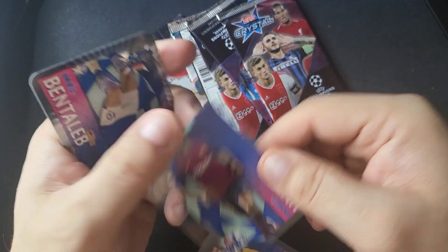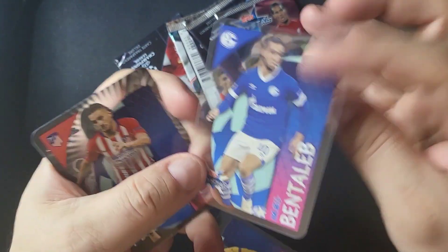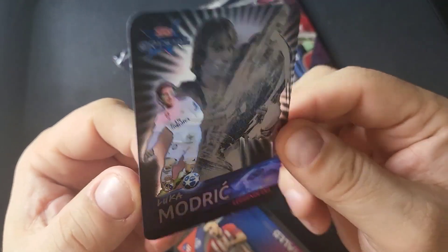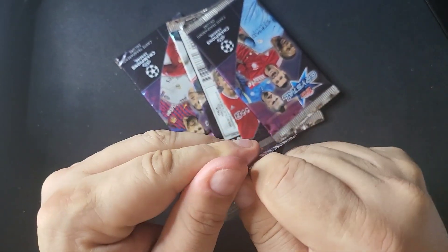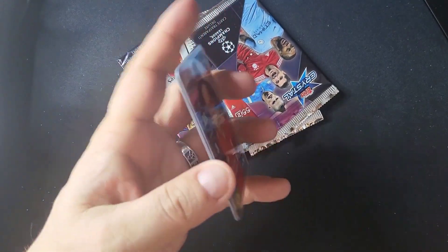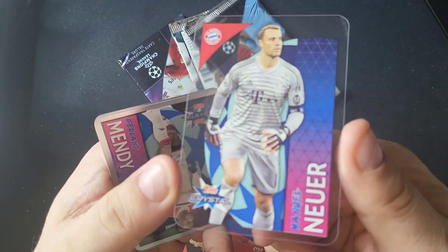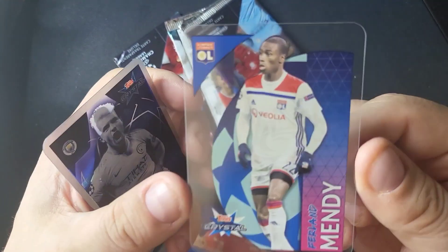There's a nice one — Pulisic rookie! That one's good for $10-$15 or so. This set doesn't have a lot of fluffy stuff — you don't get a lot of support players, it's mainly stars of the league. Sometimes I like that. I love my Attack cards where you get everybody, but sometimes I just want something where I know I'm going to pull some stars. Manuel Neuer — another amazing keeper for Bayern Munich. I got to see him play live, that was pretty cool. Ferland Mendy.